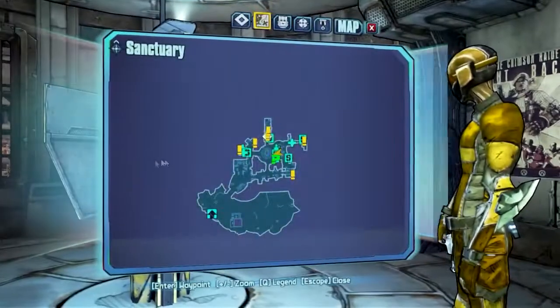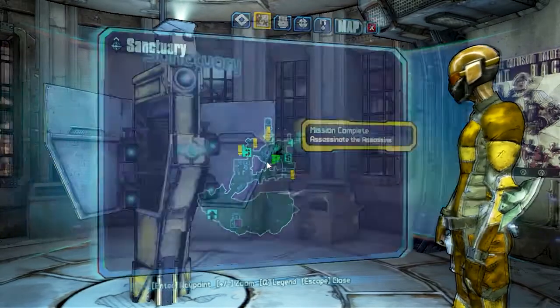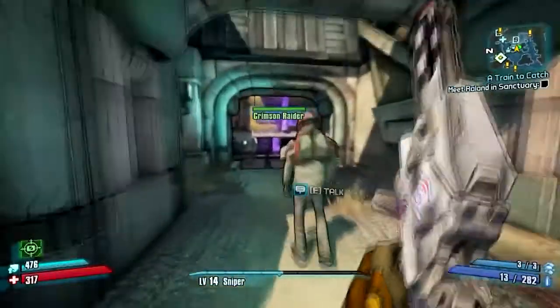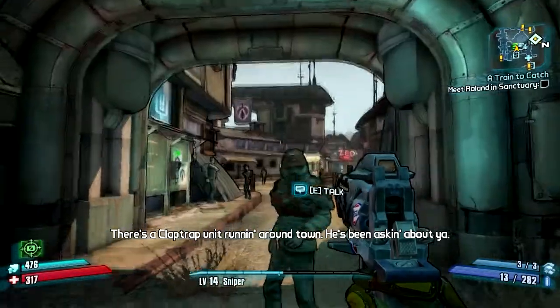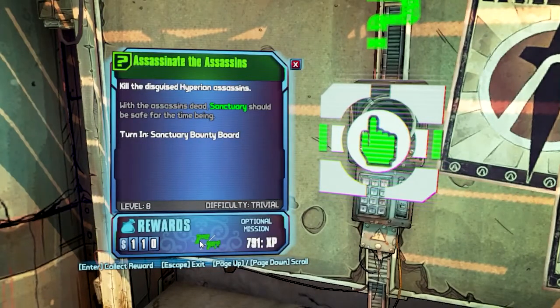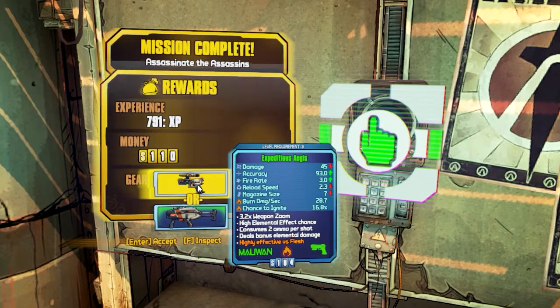Let me take a look at my maps and see what we've got here. Mission complete: Assassinate the Assassin — so let's go claim that once we find out how to get out of here. Rewards... let me collect my rewards. There's this thing with 3.1x zoom, highly effective against flesh, and then this gun here.